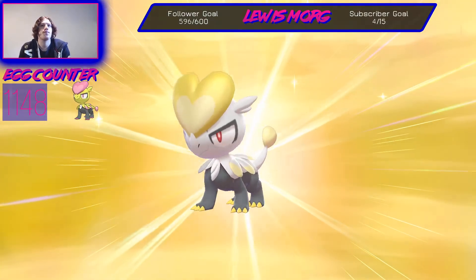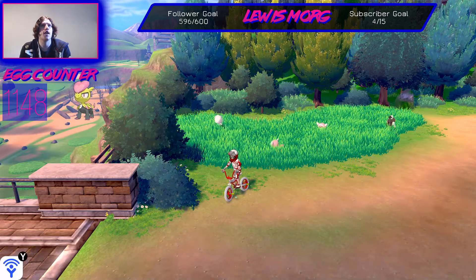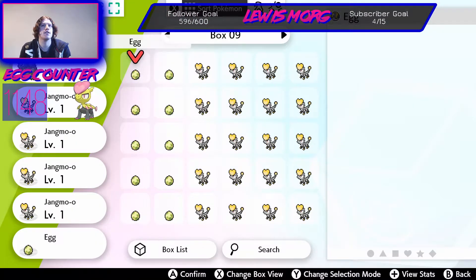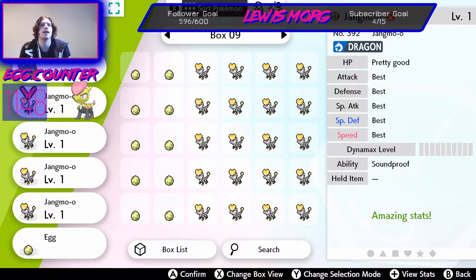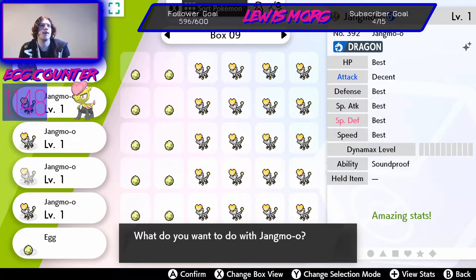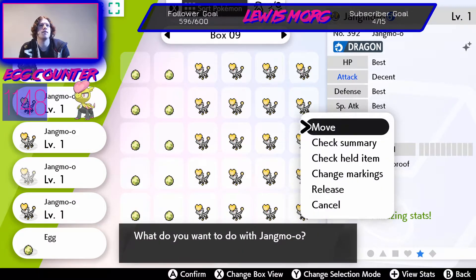We'll hatch this one and then check the IVs. I could have just checked the IVs just then. We have another egg to hatch — let's check the IVs before we hatch that egg. It's the third one down, so drum roll... five best IVs, one decent. Five best IVs, one decent. I'm gonna add a marking to it.